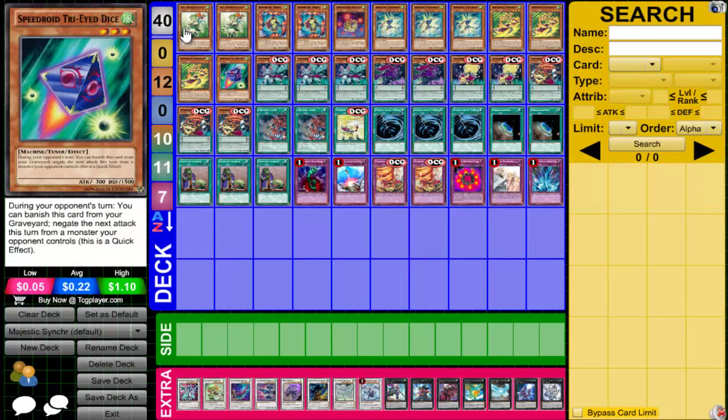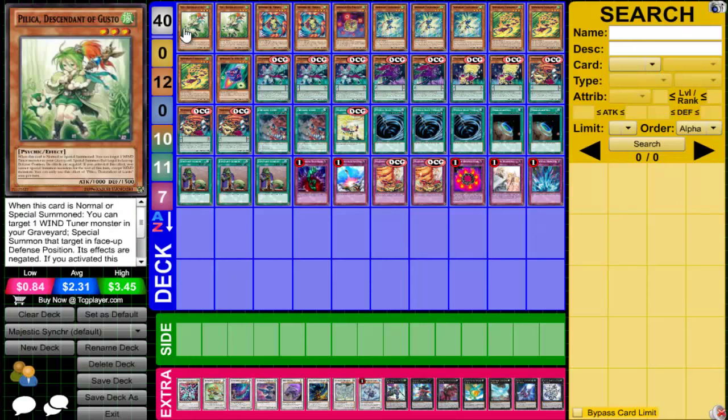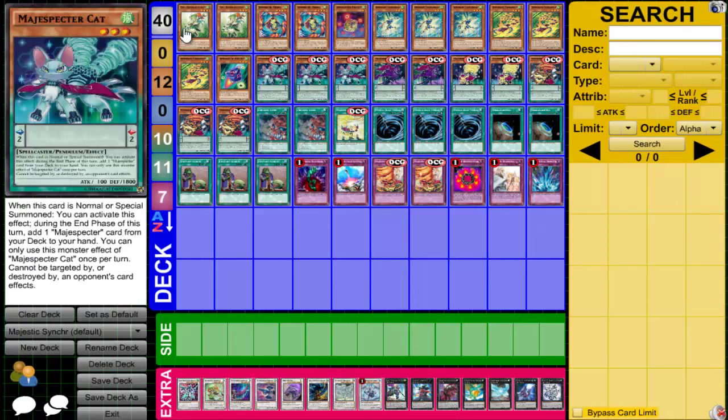One Tri-Eyed Dice, which has attack negation and is a Tuner that works best with Pelika. Three Magispector Cat is one of the main searchers that can search any Magispector card, so you want to have her at three.